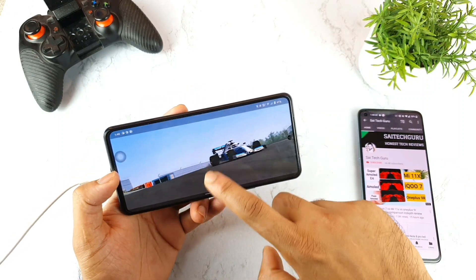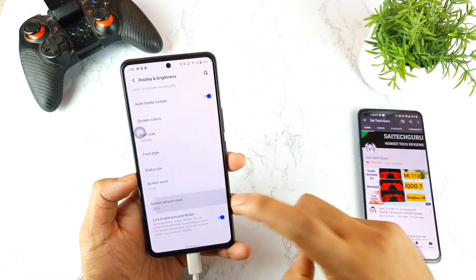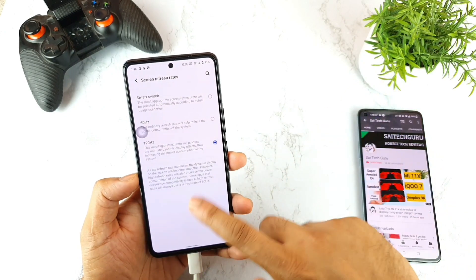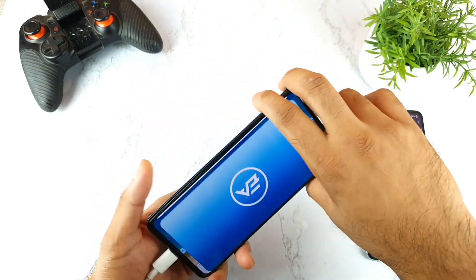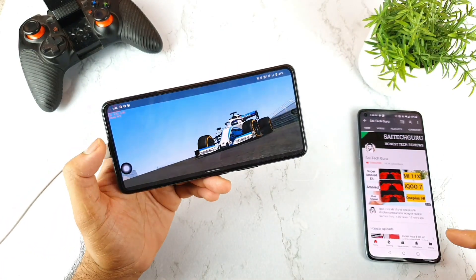Let me enable the real-time fps meter, but before that let me show you the display properties. As you can see, 120Hz refresh rate is turned on. I just want to make sure you know what refresh rate I am using before I enable the real-time fps meter.